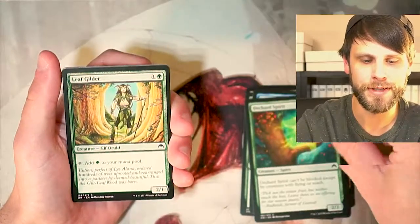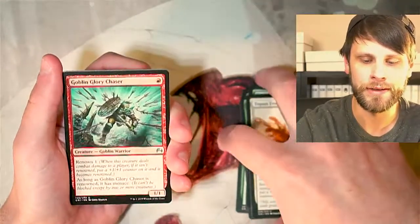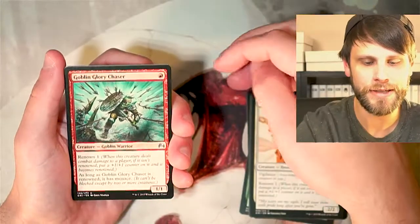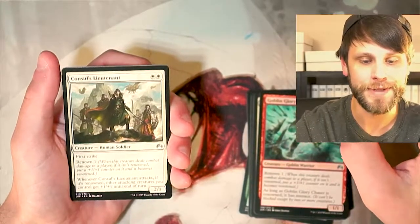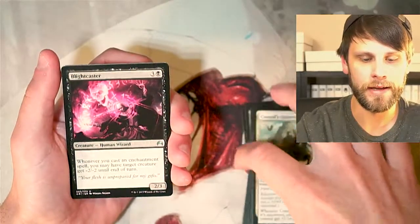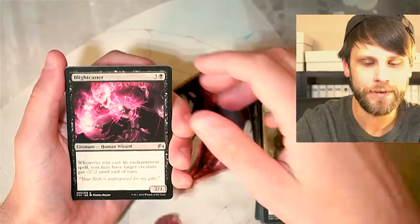Magic Origins is a really cool set thematically and told the origin story of a lot of the main series Planeswalkers, which I thought was really cool. Goblin Glory Chaser is our first uncommon, featuring that Renown mechanic — a very good one. Council's Lieutenant, also featuring Renown, a very, very good two-drop especially in draft. Blightcaster, a very cool card that synergizes a lot with enchantments.